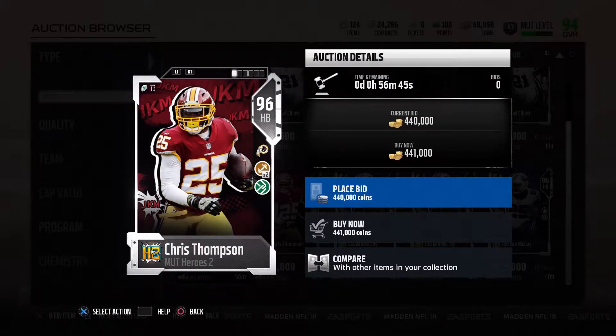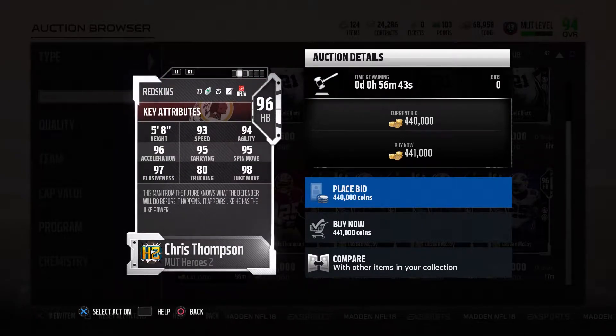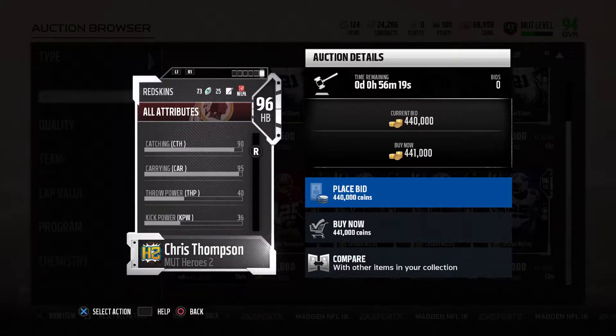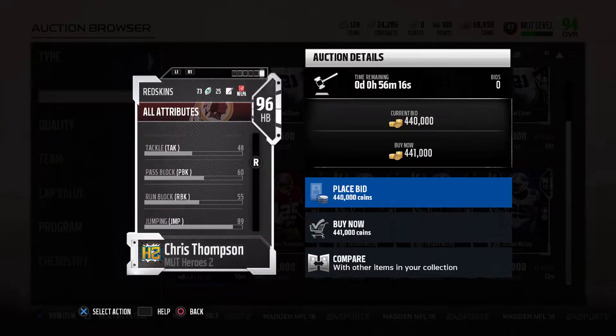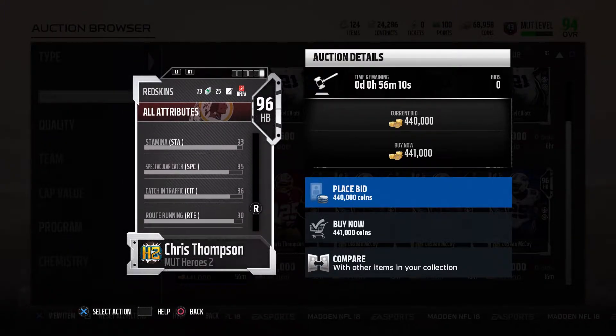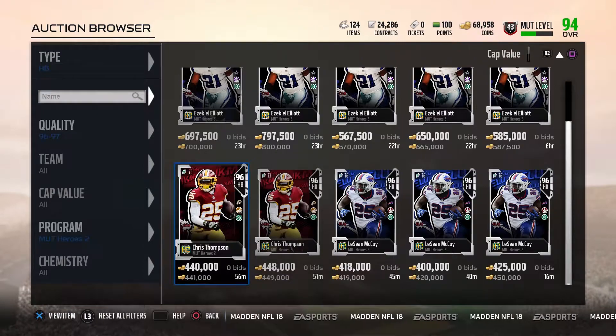96 overall Chris Thompson with toughness times two and move the sticks, with 98 juke move, 97 elusiveness, 96 acceleration, 95 carrying, 95 spin move, 94 agility, 93 speed, and 80 trucking. Everything about this card is actually really good except his speed is a little low and his trucking kind of sucks. I kind of like this Chris Thompson card — his receiving stats are up there too with 90 catching, 85 spec catch, 86 catching in traffic, and 90 route running. I like this card a lot.